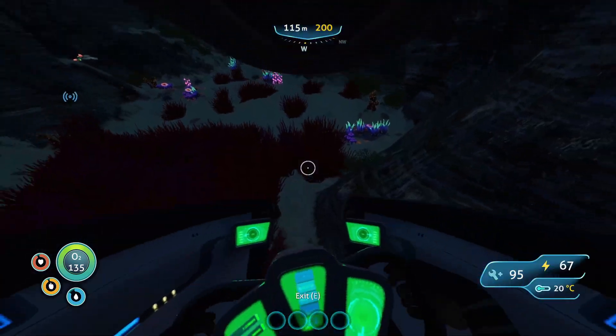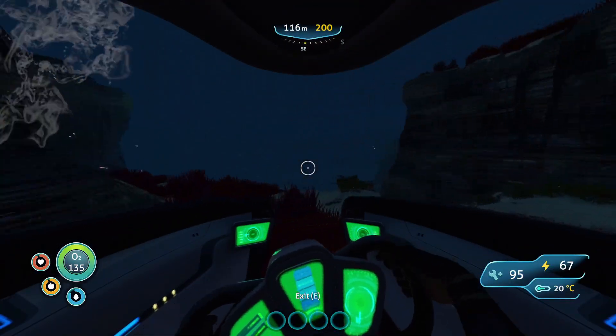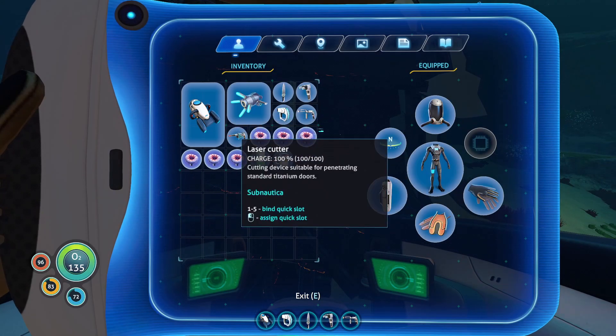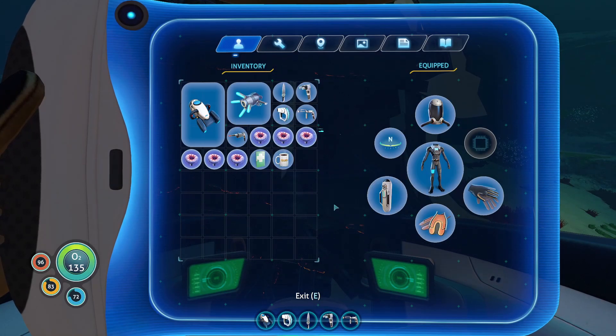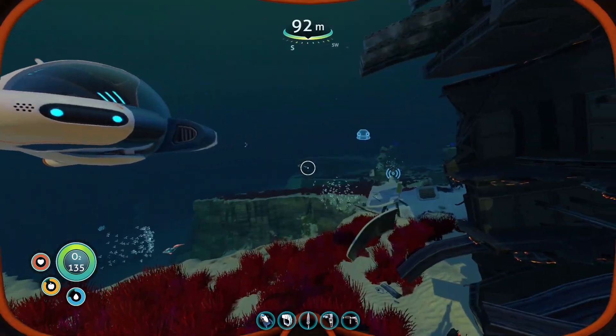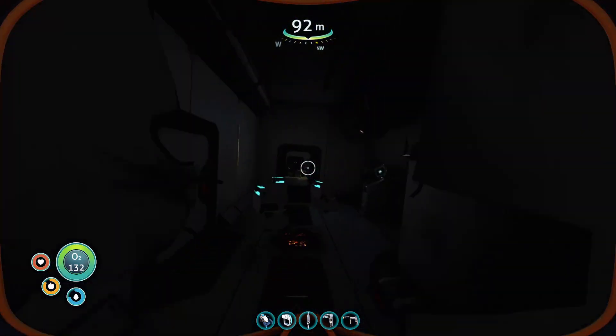That's nice - he came from another planet and it fell right into ours. I got a free material - that was cool. I also crafted a propulsion cannon and a laser cutter, so now I can go into the Aurora. I think that's what we're gonna do today. I can also go into shipwrecks and open up the doors that are broken.